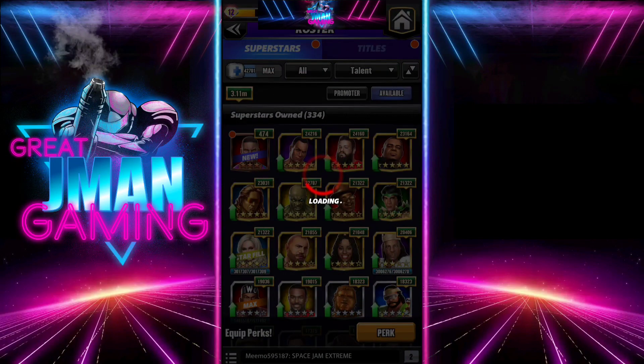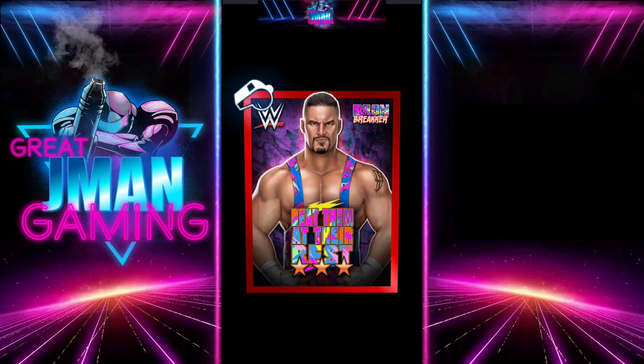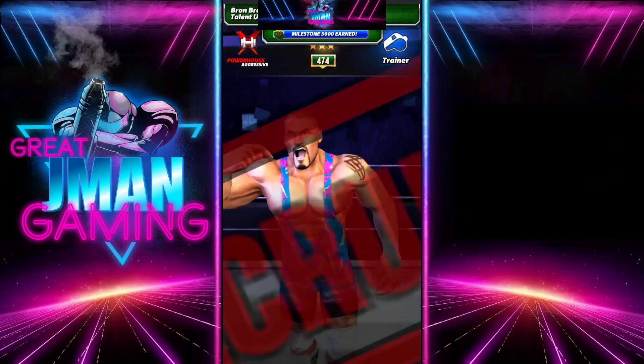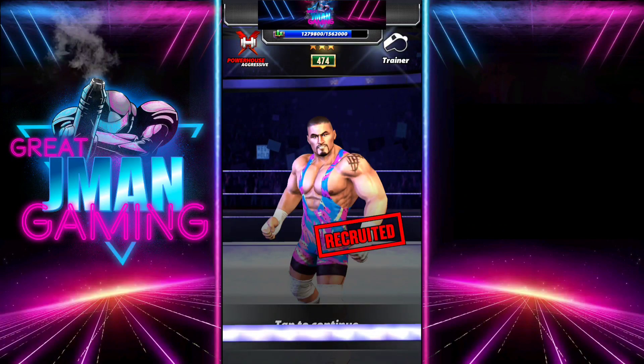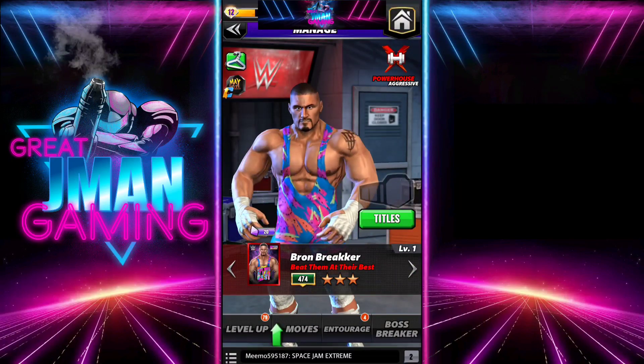We'll take our new Brawn Breaker, unlock him, and probably just max him out — open up all my perk slots first. I won't bother showing that. He looks okay; I did a portal review on him. He looks kind of on the level of Powerhouse Booker or a Powerhouse Doc. I'm sure he'll be fine with whatever MLC bonuses he's getting this month.